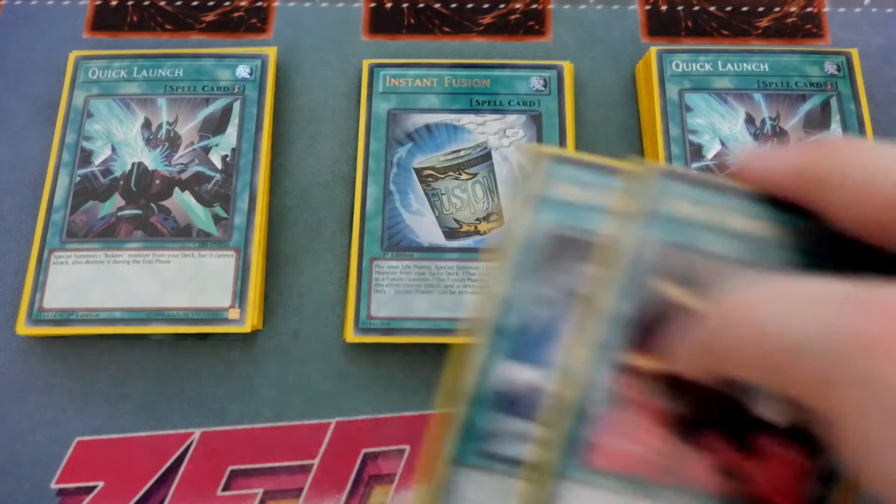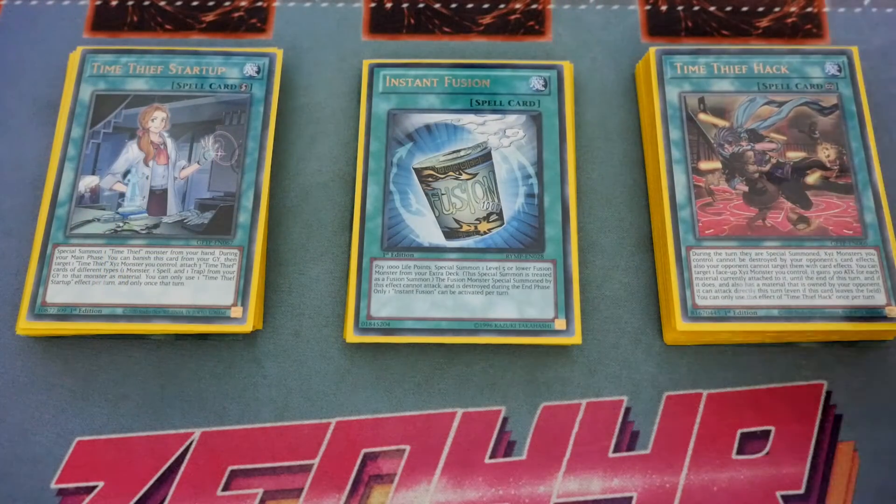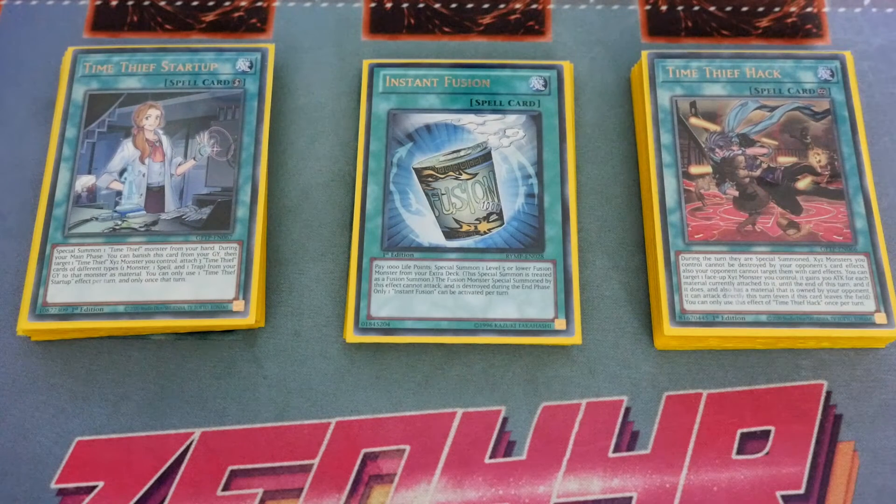For the Time Thief cards we play one Time Thief Start Up and one Hack. Start Up is a little more important because sometimes you open with a Winder plus a Beazleship and need a second level 4 — you normal summon Winder, search Start Up, activate it and special summon something. It comes into play sometimes but you could arguably cut it as well.